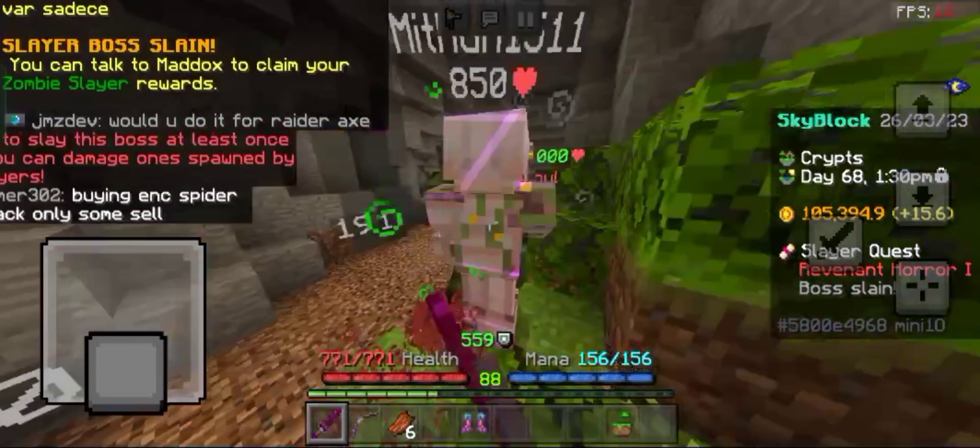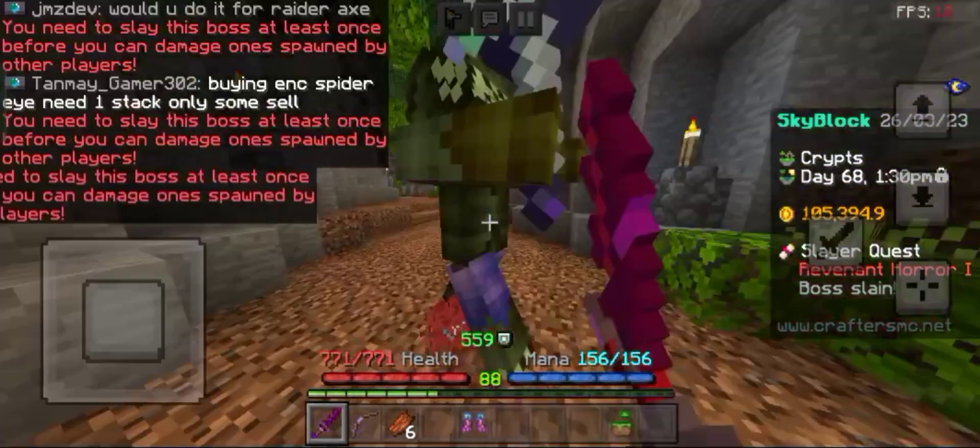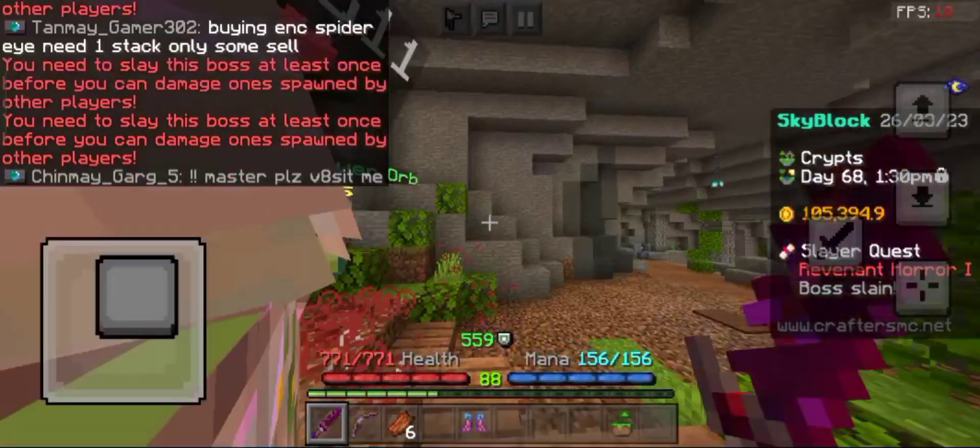After you already killed the boss, by killing a tier 2 or above Revenant Horror Boss, you can get Revenant Flesh. Revenant Flesh is used for so many items.